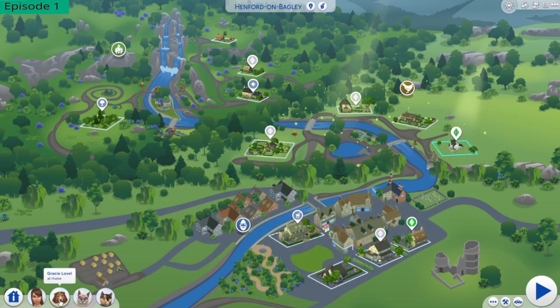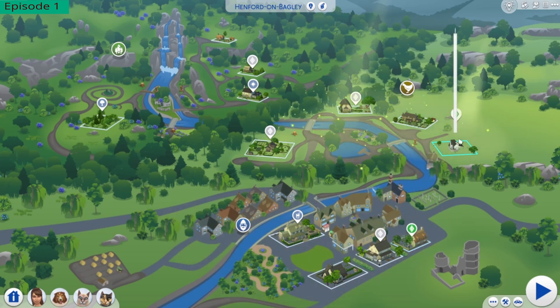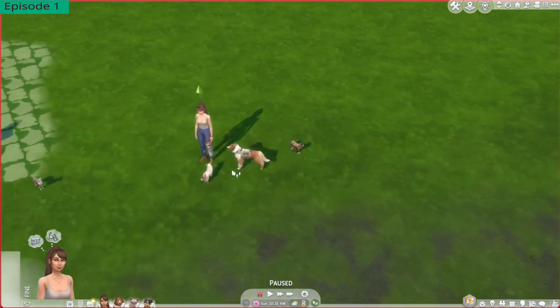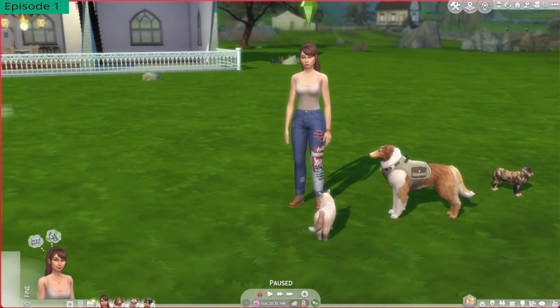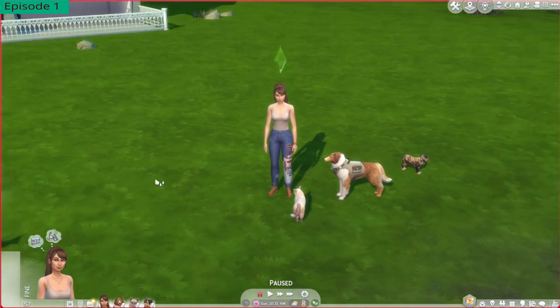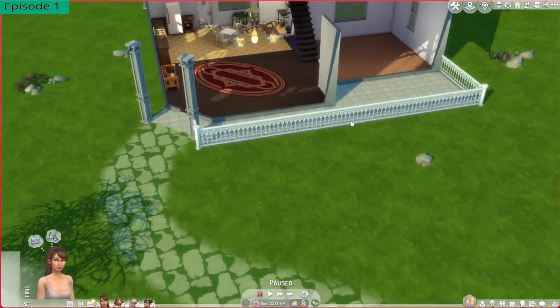Here she is with her dog Gracie, her cat Penny, and Cashew. And here is where her parents and younger brother live. Here she is with her little house. I find it a bit ironic that her name is Flora and she hates gardening, so do not expect to see much of a garden in this house.